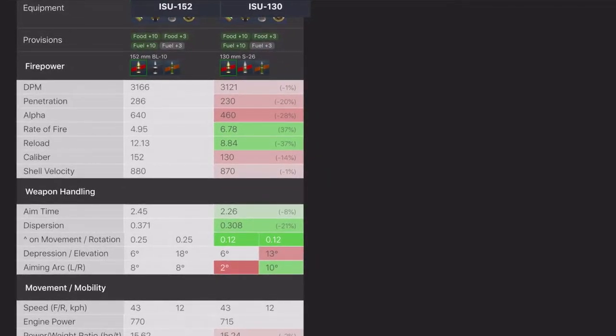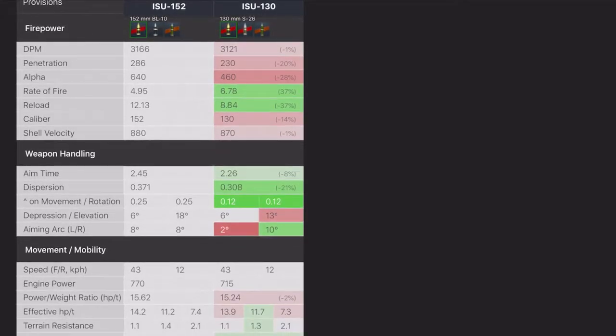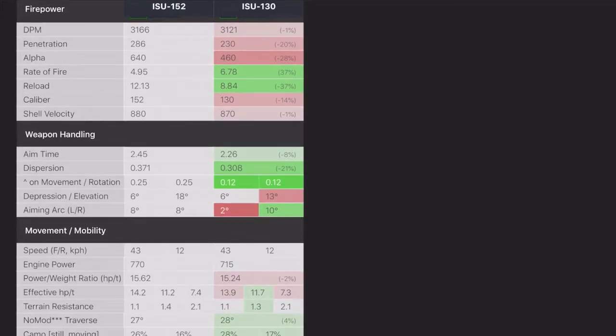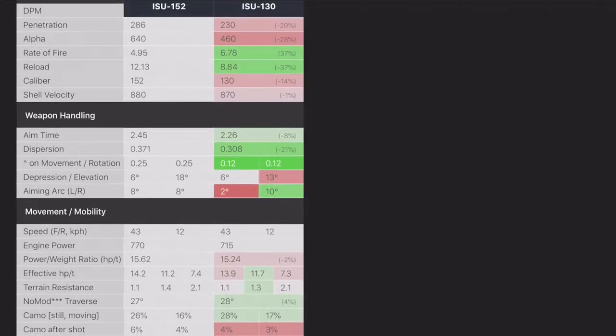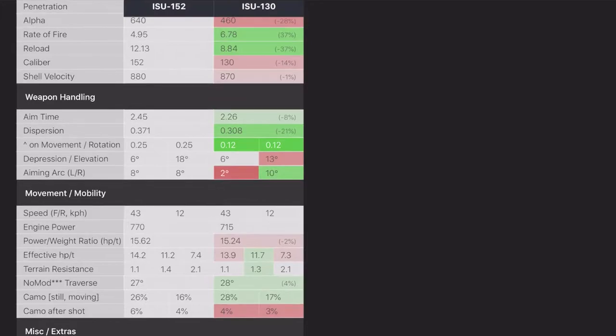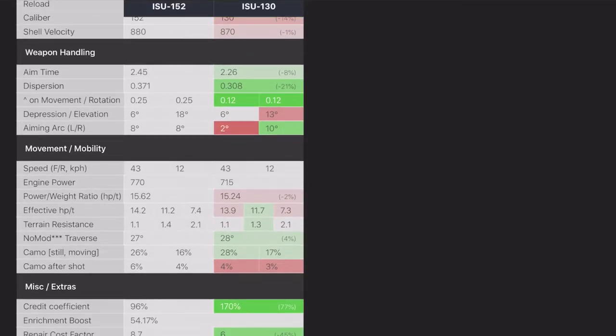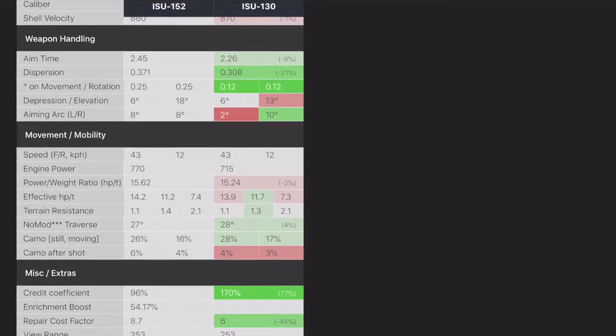Calibre is obviously different — it's 130mm, not 152. Shell velocity is slightly worse, knocking out at 870. Aim time and dispersion, however, are lots better. Depression is the same: 6 degrees. Elevation is slightly worse at 13 degrees. Aiming arc: on the right it's 10 degrees, but on the left it's only 2 — so that's a big variance.